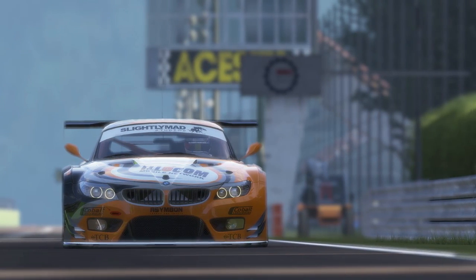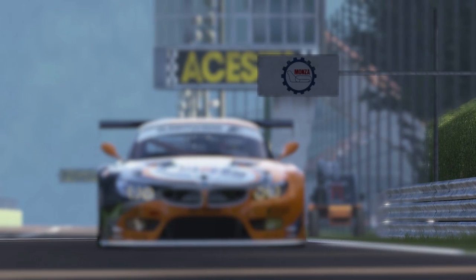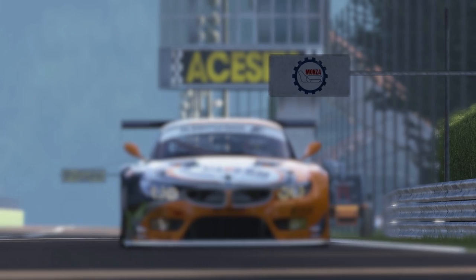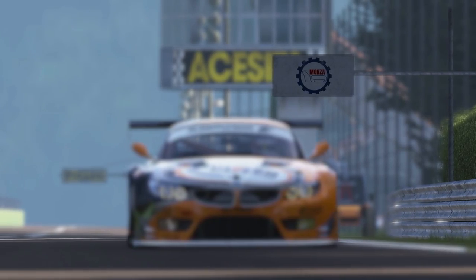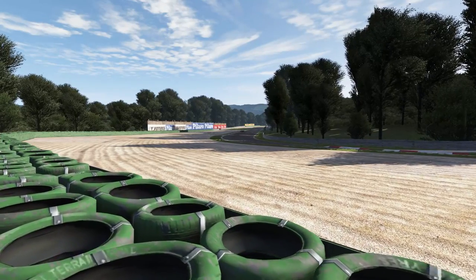Welcome to Race Control Episode 8. In this episode we will be going through one of the most famous circuits on the planet, the Autodromo Nazionale di Monza. Monza is a track with a deep history. Built in 1922, it has seen everything from ultra-modern LMPs right back to the pioneers of motorsport itself.